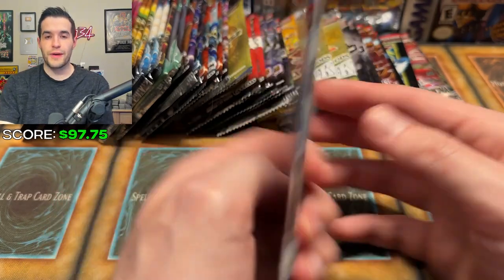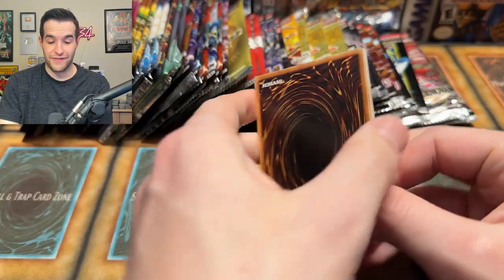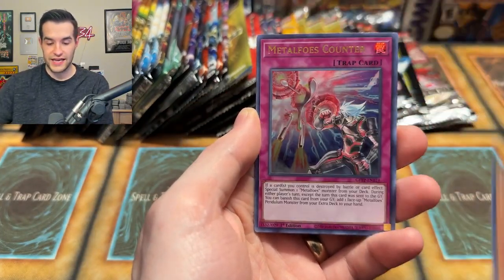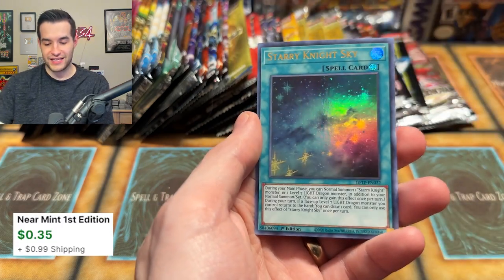I have one Ghost from the Past first edition pack — let's go for this and see if we can get a Ghost Rare Dark Magician. It's still like $500 or so, which would be pretty huge. Artifact M, Miss Valley, Metaphose Counter, Time Thief Retrograde, and a Starry Night Sky. No, we will not pull it here.